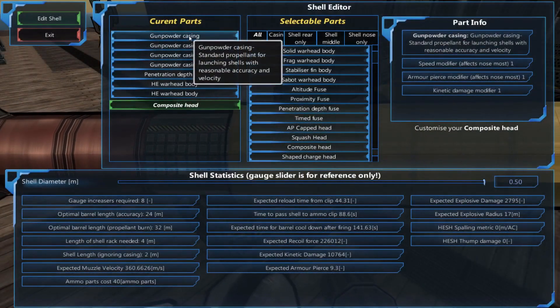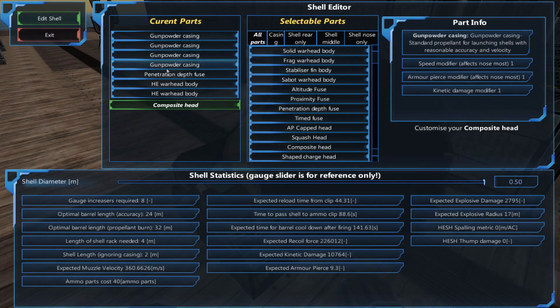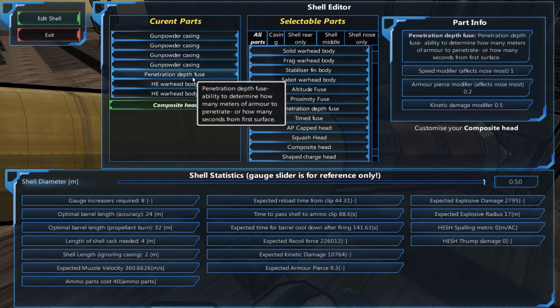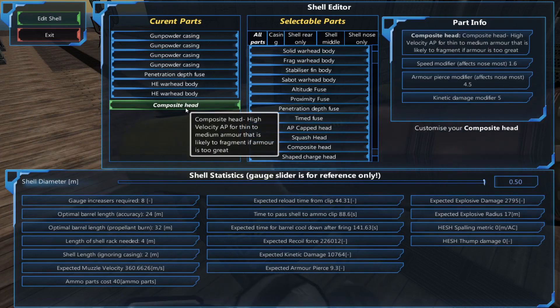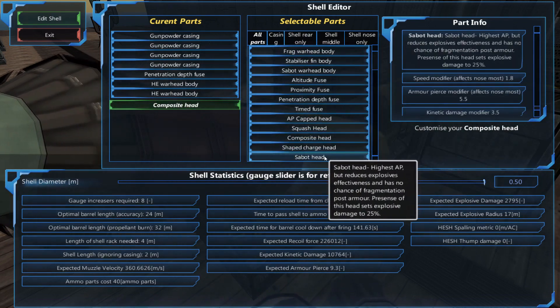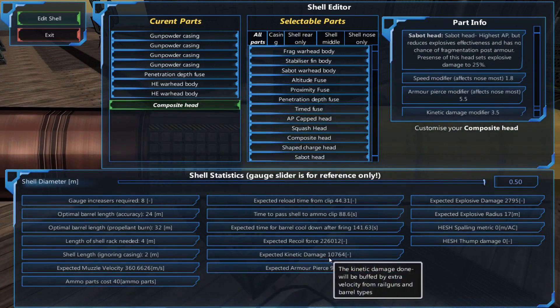The World Ender fires a four meter, 500 millimeter high explosive shell with four powder charges, a penetration depth fuse set to five meters, two high explosive warheads, and a composite head instead of a SABO head — because SABO heads reduce explosive damage and we don't want that.